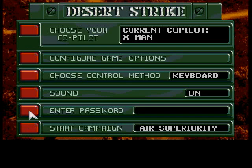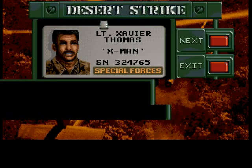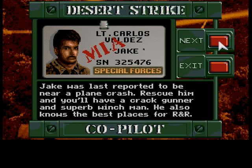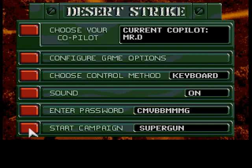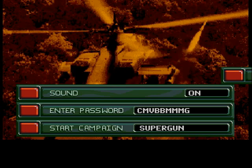We are indeed back with Desert Strike, and I'll show you why right now. One more campaign to take care of. Let's pick up our co-pilot — the best guy is still missing, maybe there's some variable in the password which would determine that. Then let's take the best gunner. This is the PC CD-ROM version, which indeed has a fifth campaign. Let's start with it.